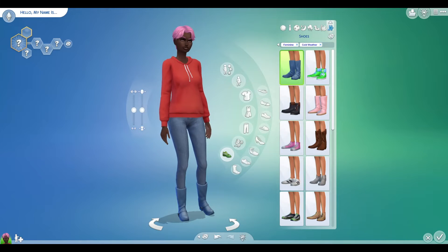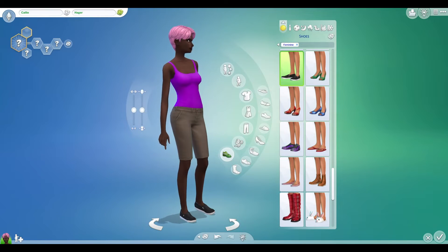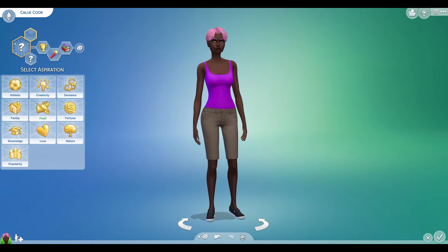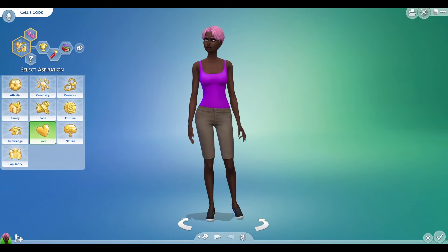Okay, so now we have our sim here. Let's find a mighty name. Callie Cook — nice alliteration there. And the mighty traits: she is ambitious, hot-headed, and a bookworm. Interesting. I'll just close my eyes with this — okay, there we go.